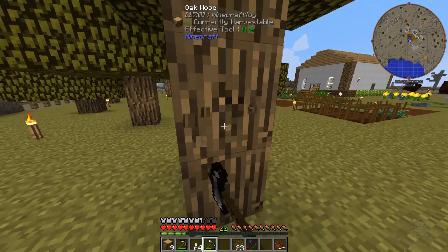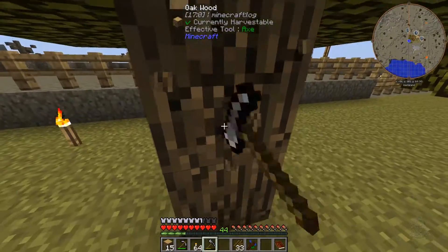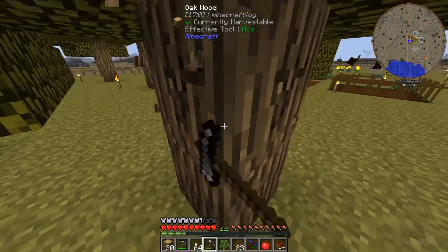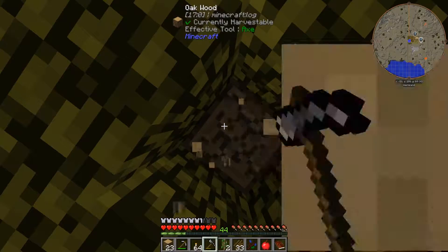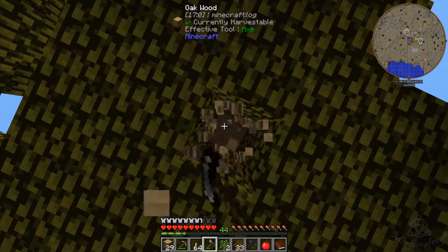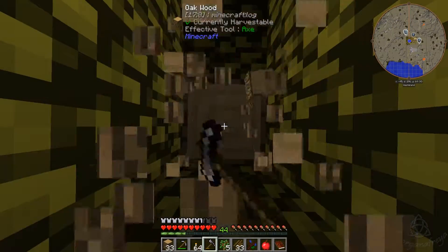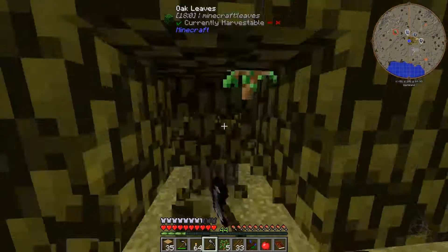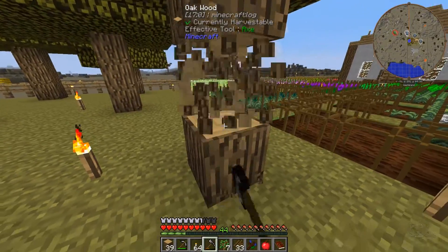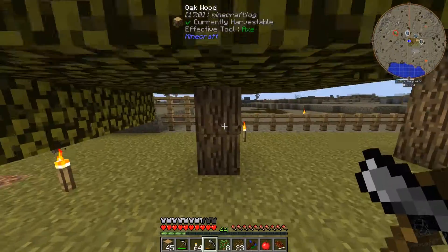The sooner we get the compost done the better. So far we're still doing pretty okay on dirt, but we are still going to need a ton more. I think magical fertilizer is what we really need to speed up the crops — they are taking forever. That's the slowest part of this, mainly because there's no watering can in this, so without that fertilizer it just takes forever.